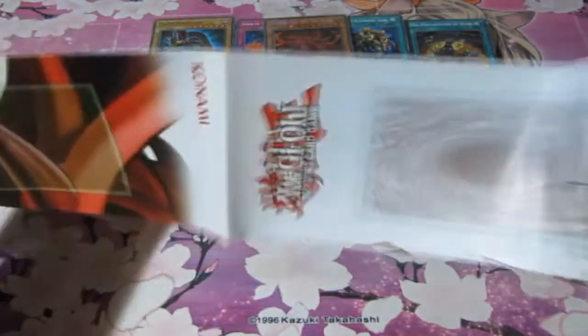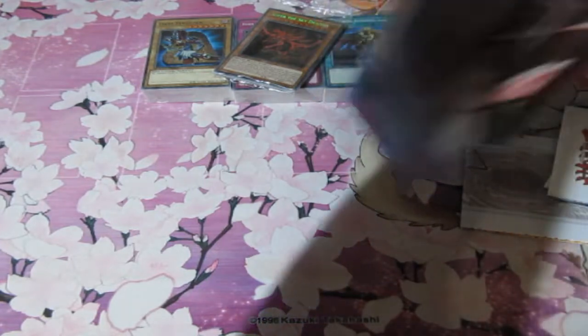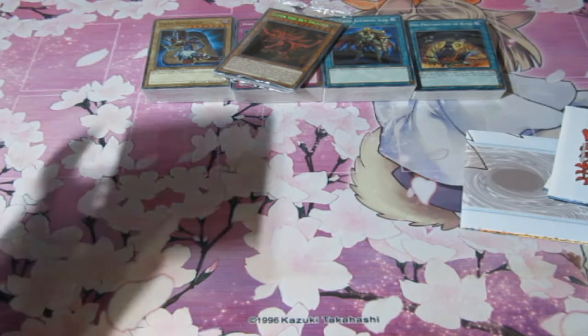And then of course we've got these here. Let's have a look at these — hopefully they're not all the same. If they're the same I'd be a bit disappointed. Okay, so you've got Winged Dragon of Ra. On the opposite side you have Obelisk the Tormentor with Yugi and Kaiba. The back is pretty much the rules and everything, so that's okay.